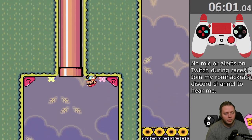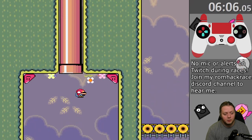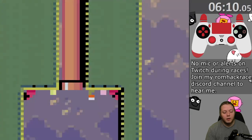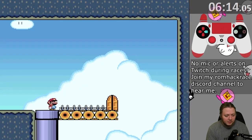I wasn't really sure how I was expecting this pipe to work. I tried holding the up button to just enter it as I was running past it, and that didn't work. I also tried pressing down to enter it like in Mario Maker, but I had to jump and hold up to go in the pipe.